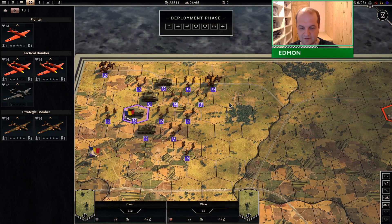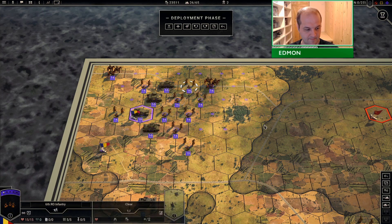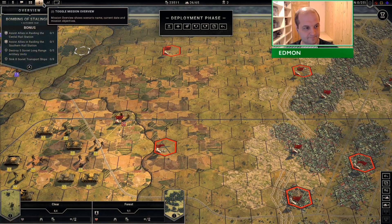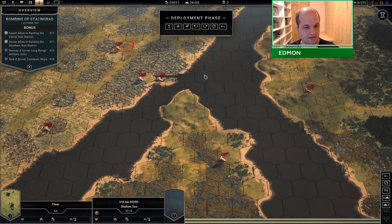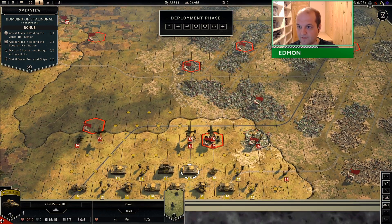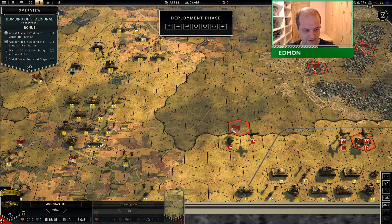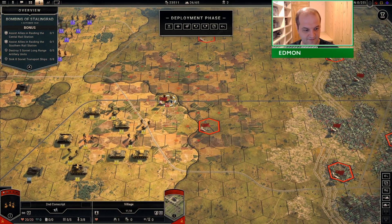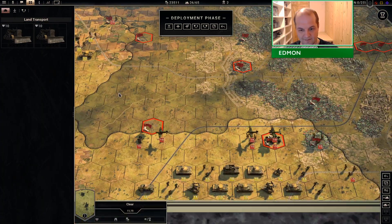Now looking at the battle, these Hungarian units are garbage and I don't see how they're gonna get anything done. The Sixth Army, which I believe historically died in this battle, is not looking much better — at least their units are two-star. The Russian units I can see are one and a half, so at least there appears to be some hope for them, even if what they've got doesn't look great.